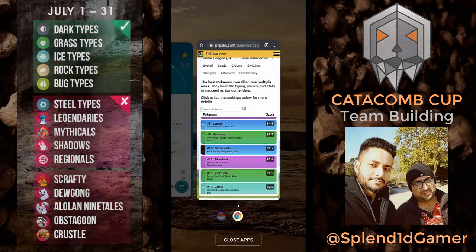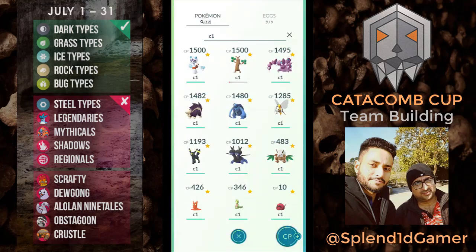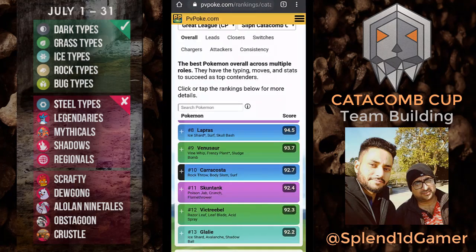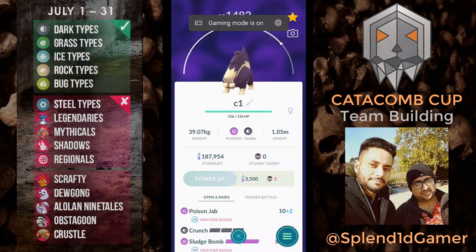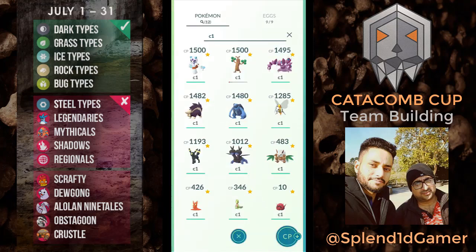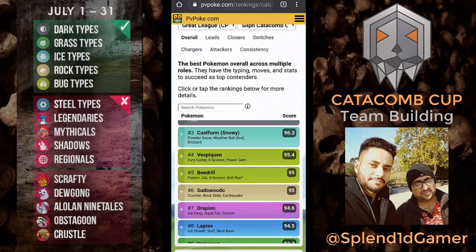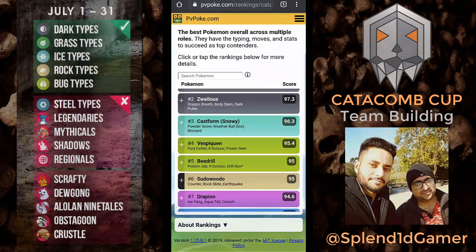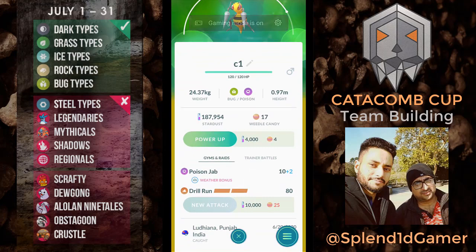Caracosta has Rock Throw, Body Slam, and Surf — we got Rock Throw and Body Slam already, and it goes beyond 1500 so this is fine. Skunktank — the suggested move is Poison Jab, Crunch, and Flamethrower. We're going to get rid of Sludge Bomb and get Flamethrower. For Beedrill, the suggested moves are Poison Jab, X-Scissor, and Drill Run — we've got Poison Jab and Drill Run.